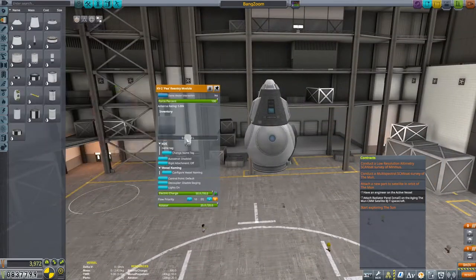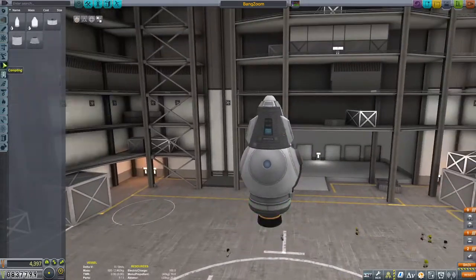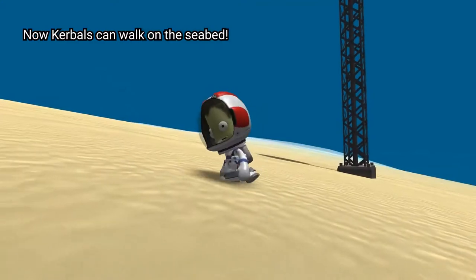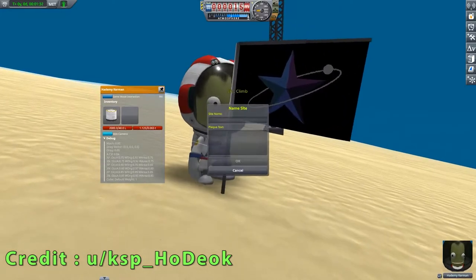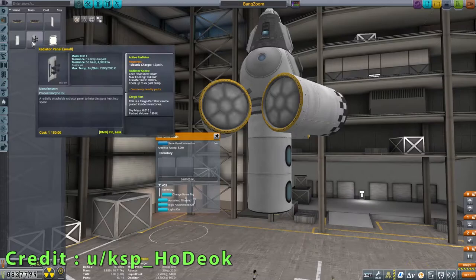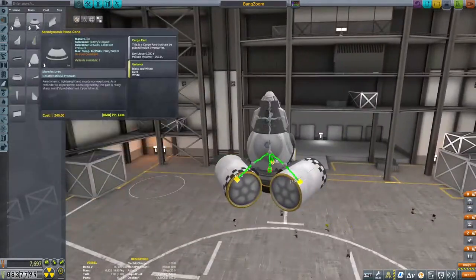I've just discovered a bit of a bug - a bug that I'm horrified to discover - that we can put super massive parts inside the capsule, weighing things down incredibly. Shortly after this stream was recorded, there was a Reddit user who was showing this bug to walk Kerbals across the bottom of the ocean, and that was pretty awesome. Be interesting to see what else people can do with this before Squad patches it out.